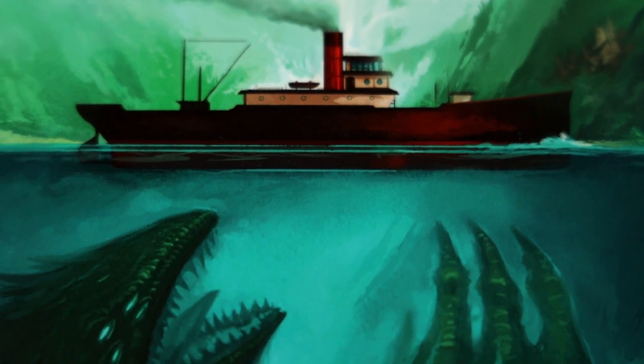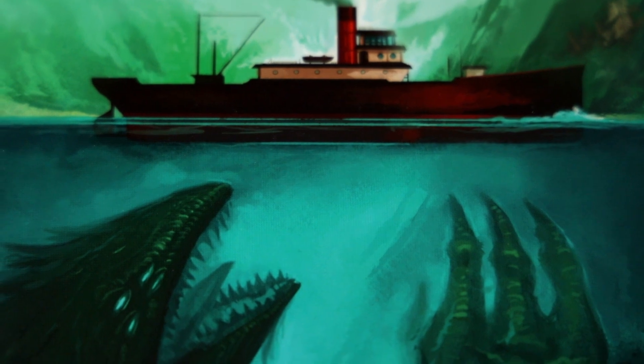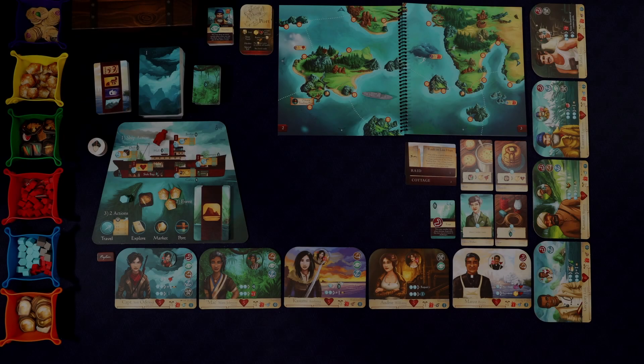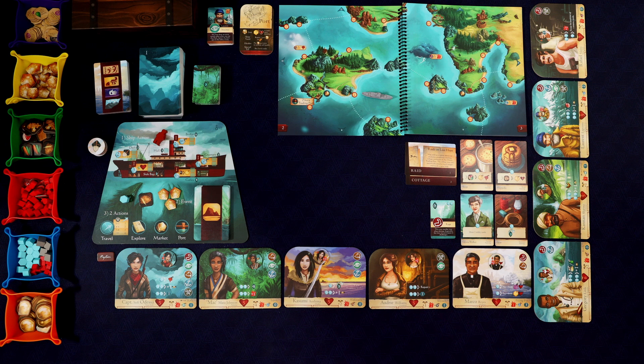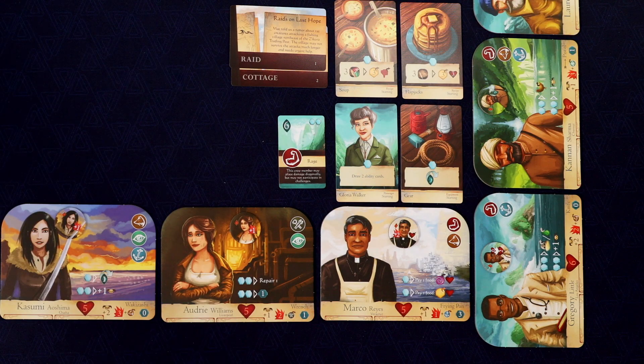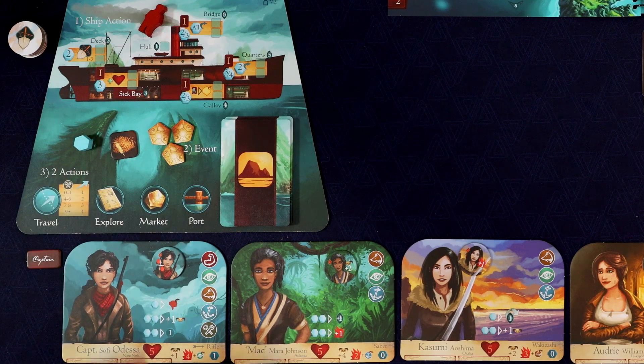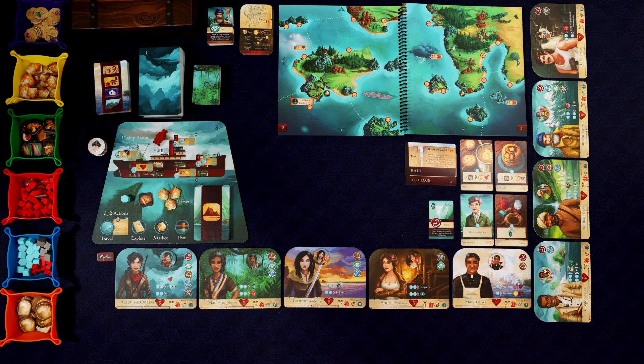Hello everybody, welcome to Totally Tabled. My name is Shaggy and today I'm doing a solo playthrough of Sleeping Gods. In a previous video I went through the tutorial sort of mission, and at the end of that we got a few things. We have some cards here that we can use. We have three money, a wheat, one command token, one ability card, and these two missions.